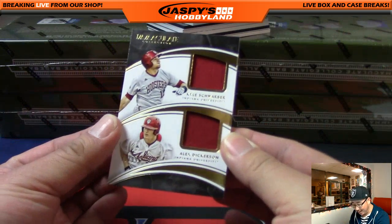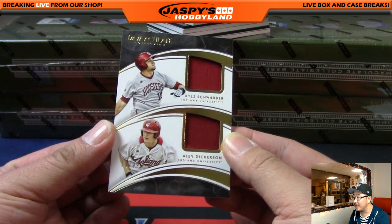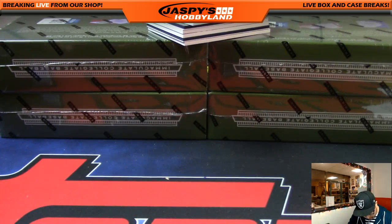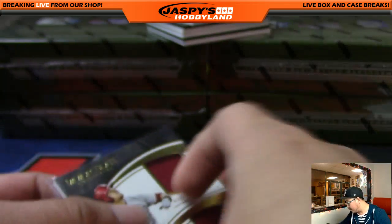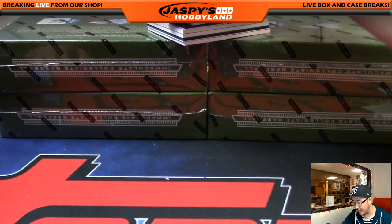No randomizing here because this is just for a number as well. This is 70 out of 99 — Kyle Schwarber, Alex Dickerson. Number 70. You can see 70 right there. That will go to Jeff Hensley, who got that spot from a spot randomizer.